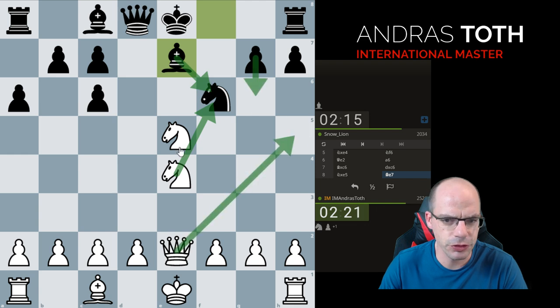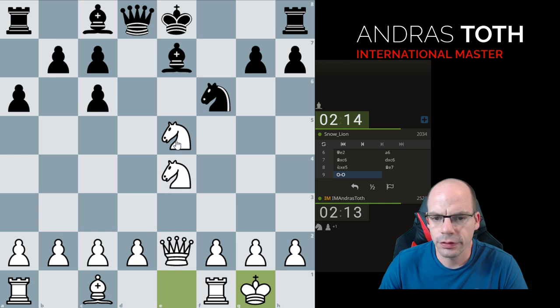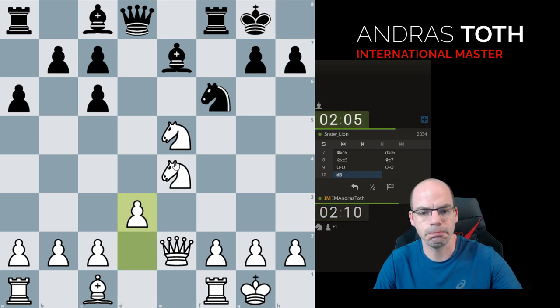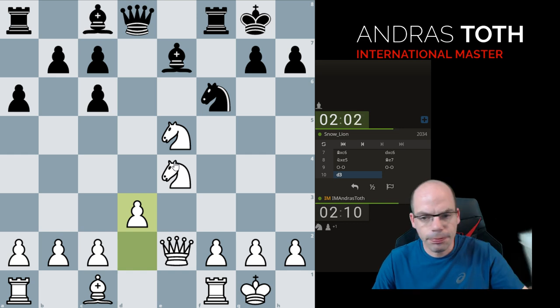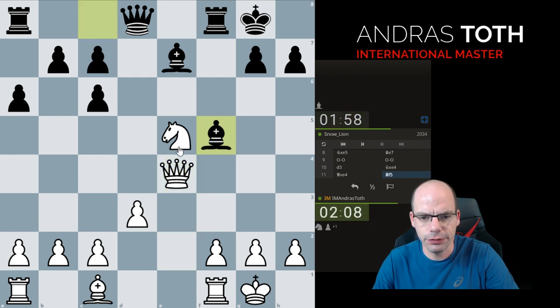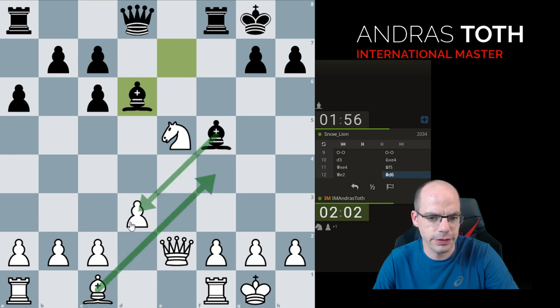I'm checking if takes-takes, Queen h5 check works, but after g6, takes, the bishop covers the rook, so I'm not super excited about that. Castles seems like a good, sensible move here. After castles I don't have a check because they can probably block it, so I'd just go d3. Now my job is to try to convert the material advantage. I'm not sure if I need f4 — Bishop f4 seems to attract a tactic here.